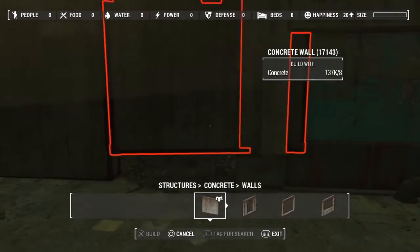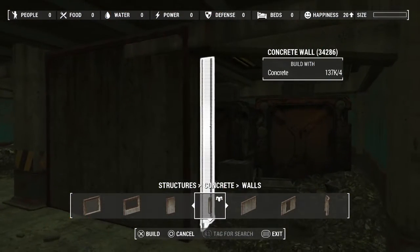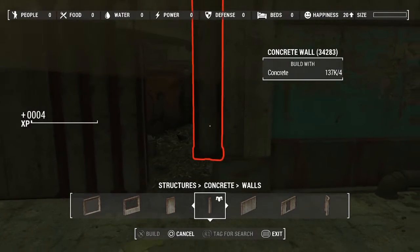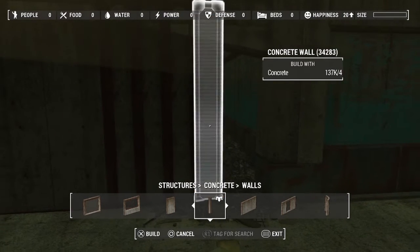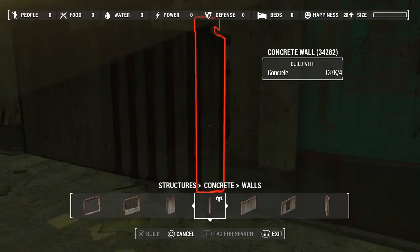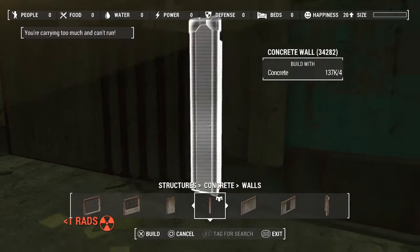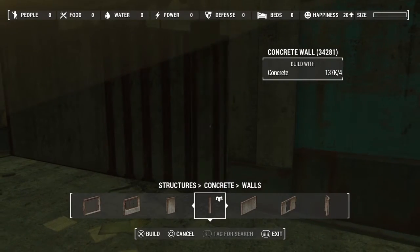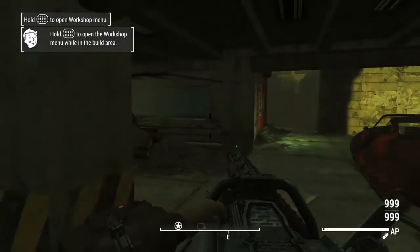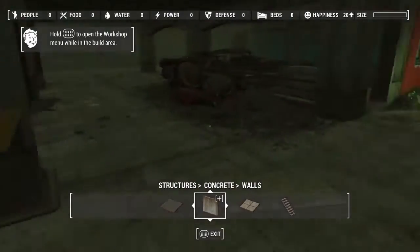I'll use some concrete to completely block that tiny bit off. The button for some reason isn't snapping everything perfectly, but this area is blocked off now. I can't go through — well, I can't go round and in, but that exact entrance is blocked off so I can't go in that way.